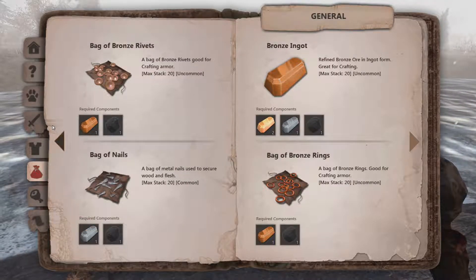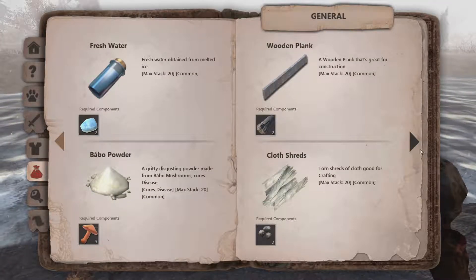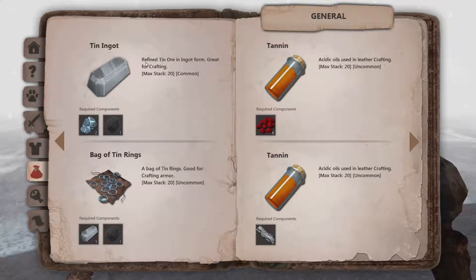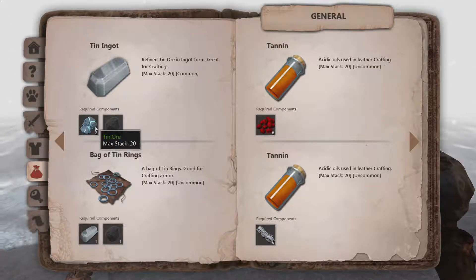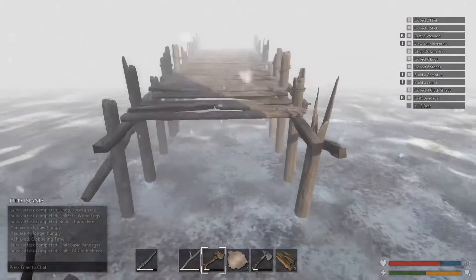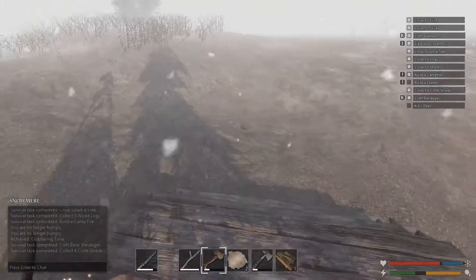I got tin ore and I got coal. So I need two ores of tin and one coal. How to do it?